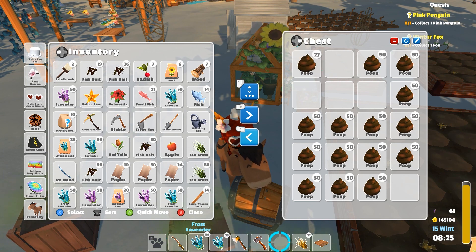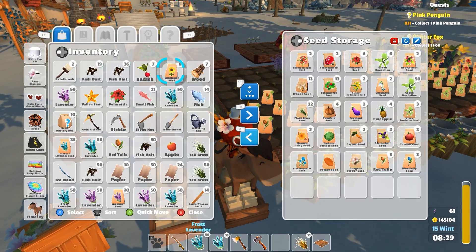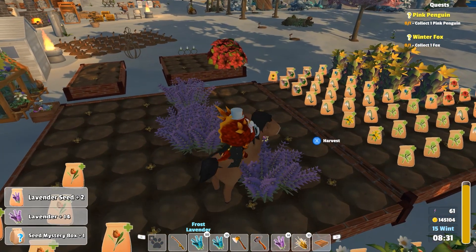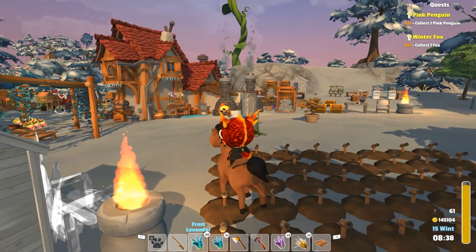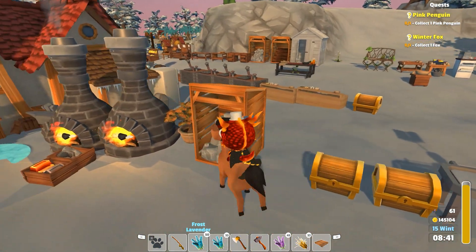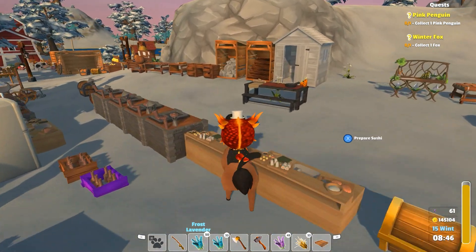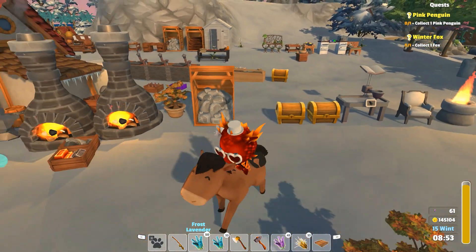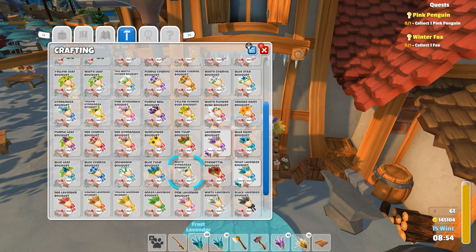Let's go down here and put that there. I don't really have any of these sunflowers coming in yet, so we'll put those there. Not going to worry about those. And then I'll grab the rest of these. Boop boop boop. And then I'll put you here. One winter fox. So I don't have any other things I need. Let me run wildly into things now. Now we've got the frost lavender.